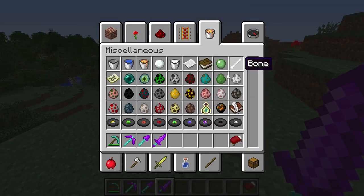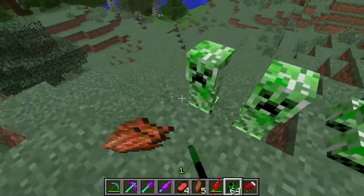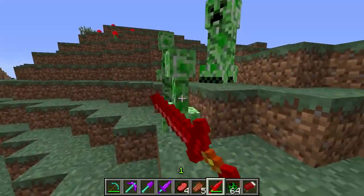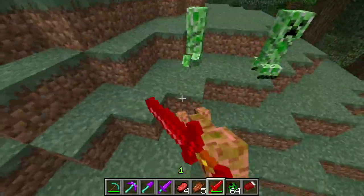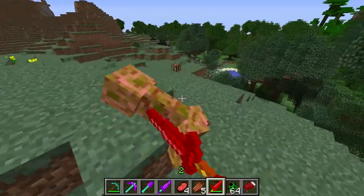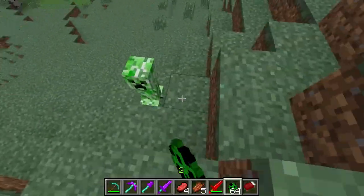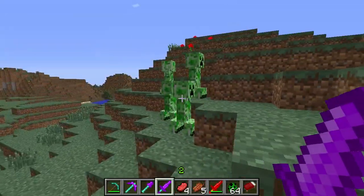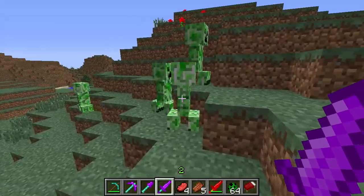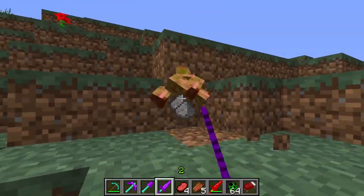Let's test it on something that won't burn up in the daytime — a creeper. Ooh, this can be dangerous. This is always a two-hit, which is very good. This would be very useful for — oh wait, I wasn't even using the right one. So the ruby sword kills too. This appears to be slightly worse than ruby.